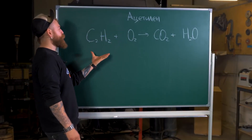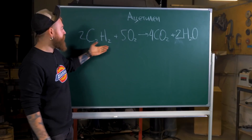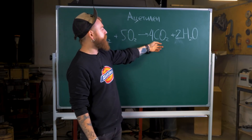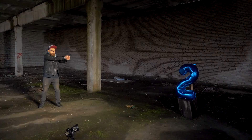Acetylene. The idea is the same but the formula is a bit different — C2H2. Two parts of acetylene and five parts of oxygen give us four parts of carbon dioxide and two parts of water. Test number two: let's burn up acetylene.